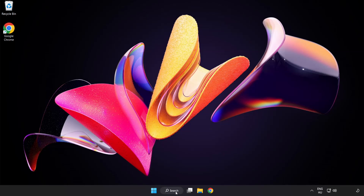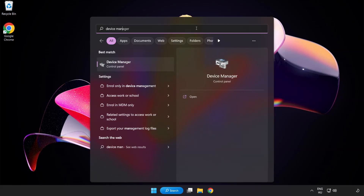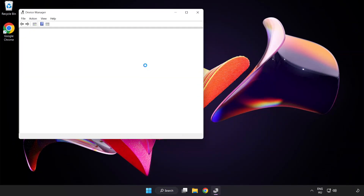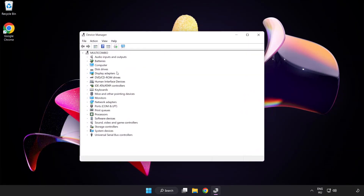Click search bar and type device manager. Click device manager. Click display adapters.